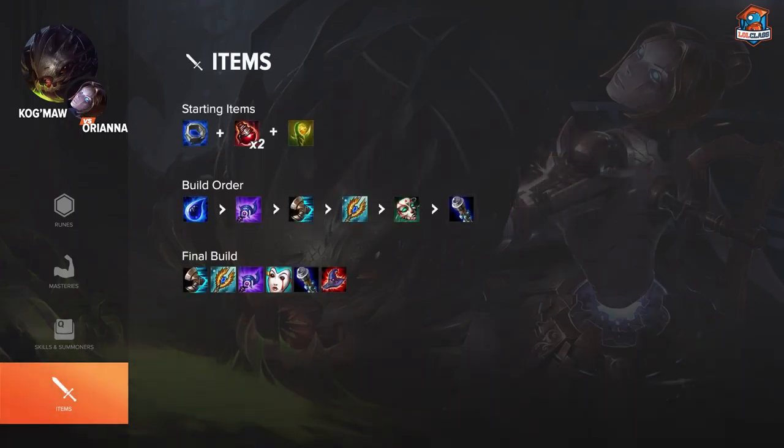For starting items I like to go Doran's Ring and really play to farm and get even CS, playing to get Tear of the Goddess as early as you can. You're not really going to be winning the lane early as Kog'Maw, so just focus on using your pots efficiently and not taking stupid trades you don't need to take. Just make sure you get that Tear. After Tear, get Sorcerer's Shoes and Luden's Echo as soon as you can. Your major mid-game power spike is Tear of the Goddess, Sorcerer's Shoes, Luden's Echo, and level 11.